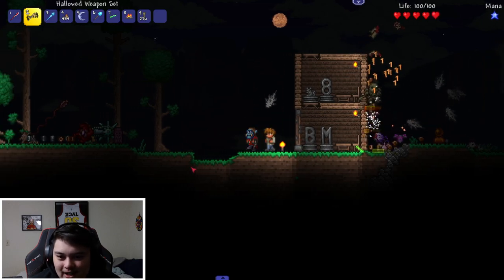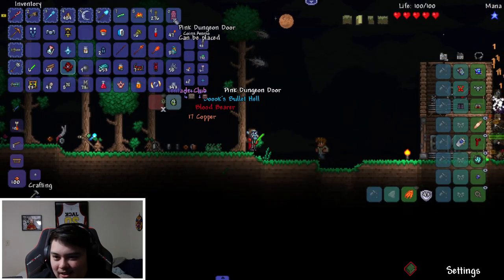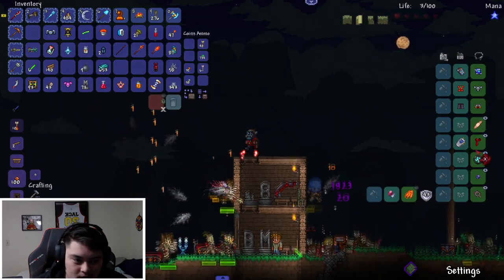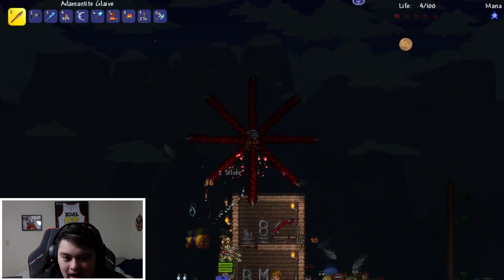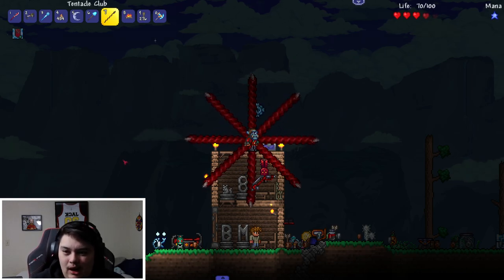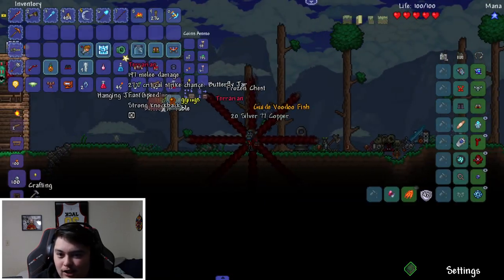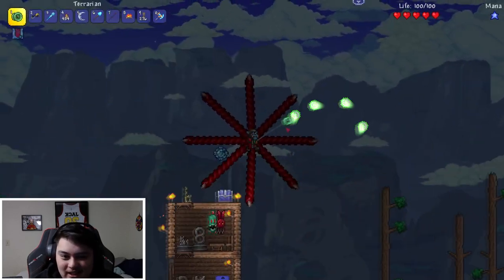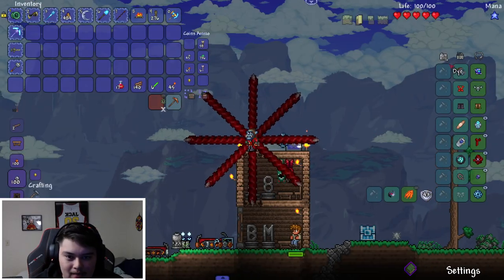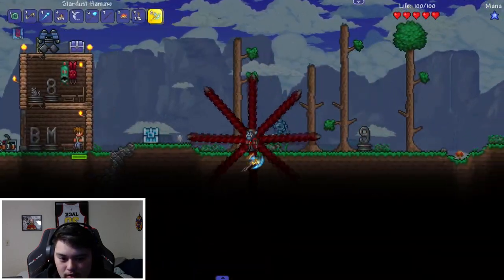Look at this weapon — books bullet blood bearer, summons tentacles around the player to spew blood at enemies. Hell yeah! What have we become? This is terrifying. Am I playing modded Terraria? These are all vanilla weapons, obviously. This is a dub — this is the easiest challenge I've ever done, easier than the max luck one. Where the fuck is the merchant? The housing is suitable — let me cut down some more shit.